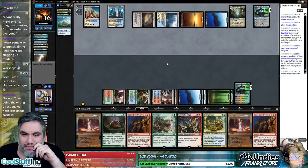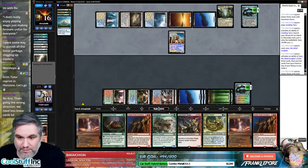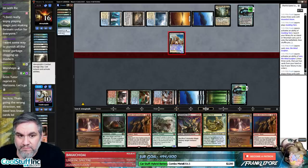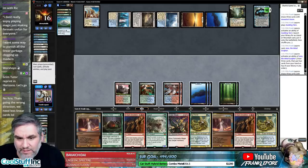Are they going to attack with Celestial Colonnade? Because that's pretty gas. Maybe they're just like 'I can finish you off in three turns.' Oh, you're going to kill my Jace? Yeah, this is all fine. I would like a way to just deal with a Jace though — that's obnoxious.